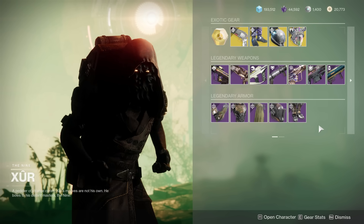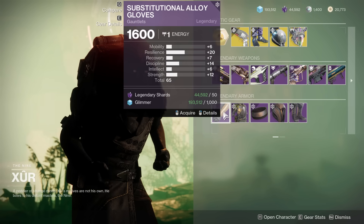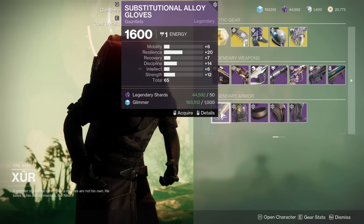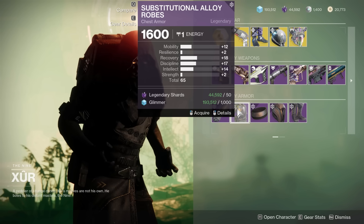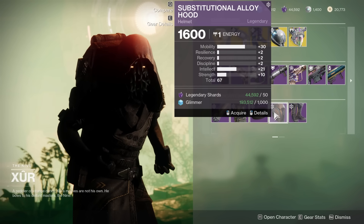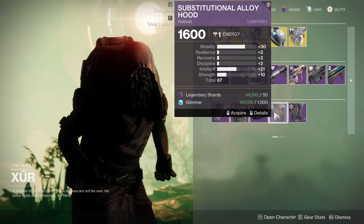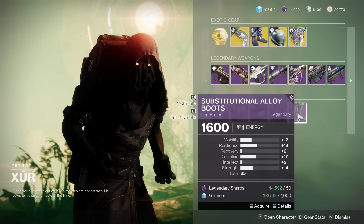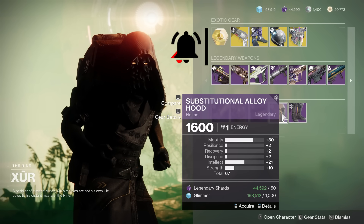Moving on to the Warlock — 65 Gauntlets with recovery, discipline, and strength: really not too bad, pretty good Gauntlets honestly. Then the chest piece — wish it didn't have that mobility spike, but recovery, discipline, and intellect being featured are all pretty good. For the helmet — if you want mobility and the speediest Warlock possible, this is the helmet you want, because oh my goodness. Then the legs, again with that mobility spike — resilience, discipline, and strength are all fine, but what the heck is this, Bungie?